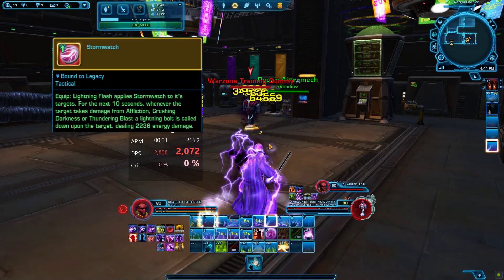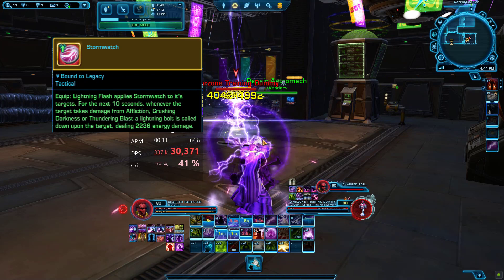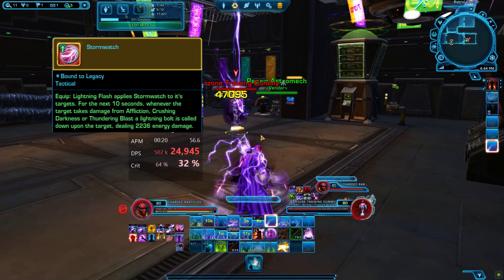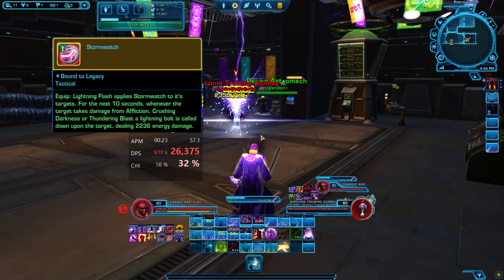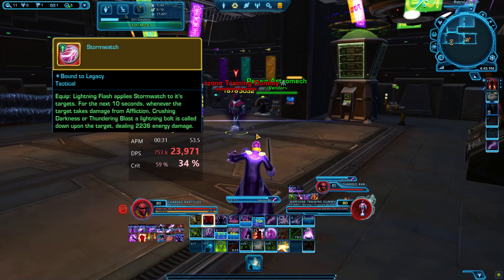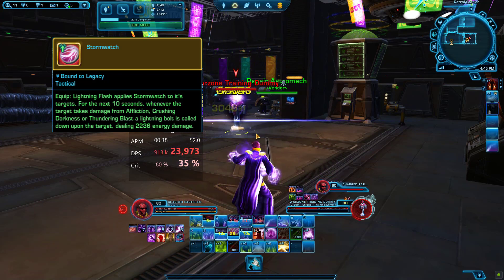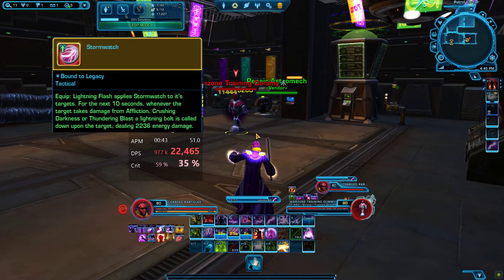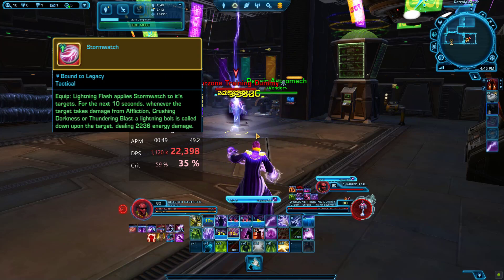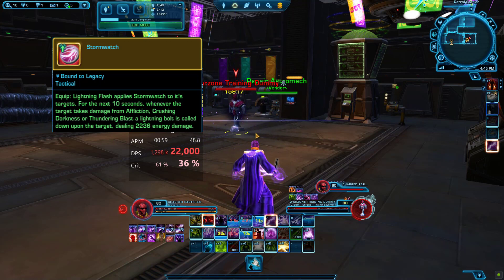Last but certainly not least, Stormwatch. Lightning Flash applies Stormwatch to its targets for the next 10 seconds. Whenever the target takes damage from Affliction, Crushing Darkness, or Thundering Blast, a lightning bolt is called down upon the target dealing 2,236 energy damage. This one has the most consistent damage throughout the period — whereas Aaron's Haste only does extra damage when 4-Speed is up for that big Thundering Blast, Stormwatch applies consistent pressure. The numbers were spiking through the roof at the start before calming down until you reset the tactical again with Lightning Flash. At the end of one minute we got 22,000 DPS and 1.29 million damage.